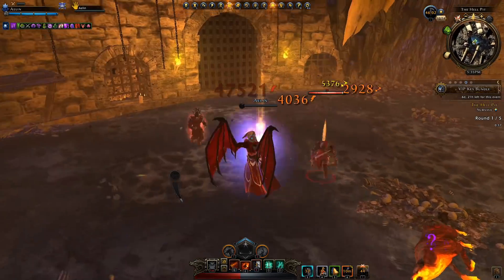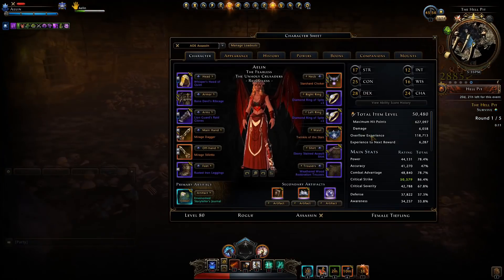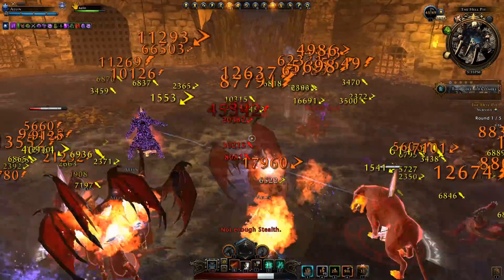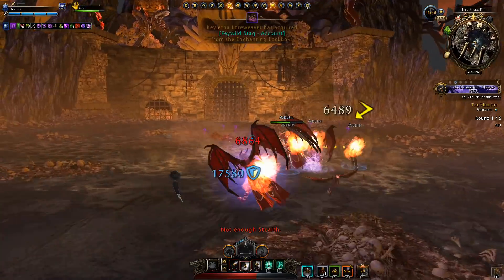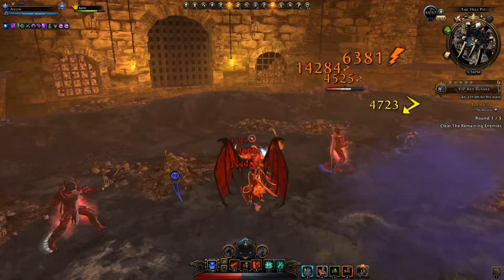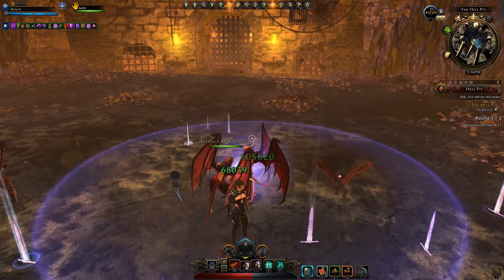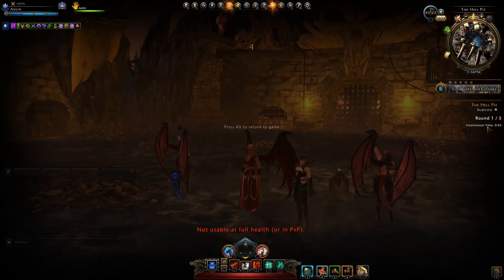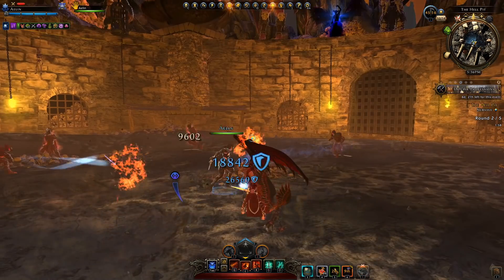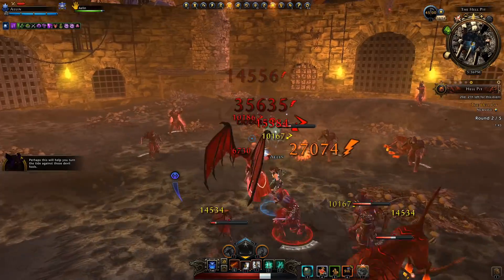At 40,000 item level this can be a bit rough — you might want to bring a health stone, a healing artifact, or a mount combat power that heals. Each round lasts two minutes, so with five waves you'll be spending about 10 minutes every day killing mobs and completing the quest.